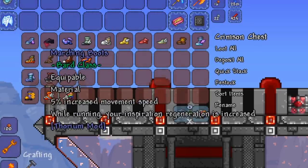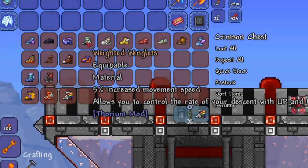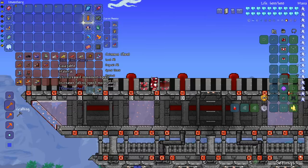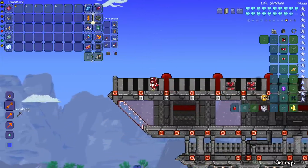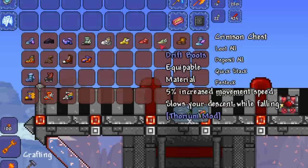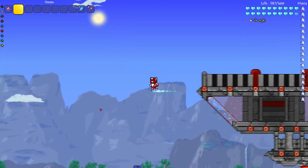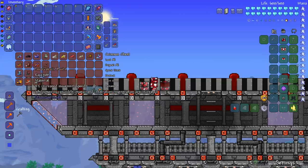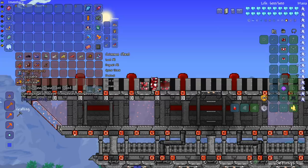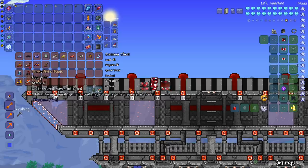Some of these Thorium boots are really cool — Steel Toed Boots make you drop like a rock, Hover Boots let you walk off a surface. Moving to the next row: higher percentage boots — 8%, 8%, 8%, and 10%. The Slag Boots drop damaging slag particles from below your boots that actually hurt enemies, which is really funny. Then we have Survivalist Boots: while moving, your life, mana, and inspiration regen are increased.